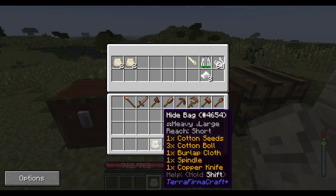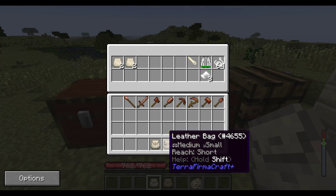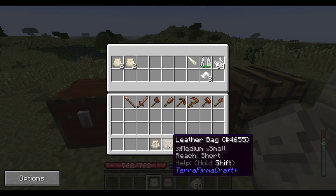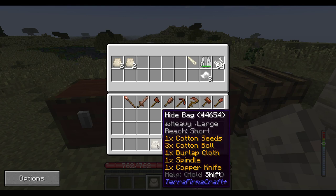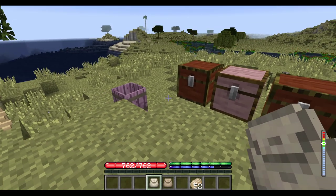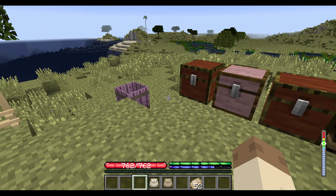You can see it's gotten a lot bigger — heavy and large is the size where it used to be medium and small. When it's empty, you can put it inside a chest, and it can stack up to four when empty. But when it's full, it can't go in a chest, and you also can't place it on the ground. These bags exist purely as extra inventory in your inventory, but they're not a form of permanent storage.